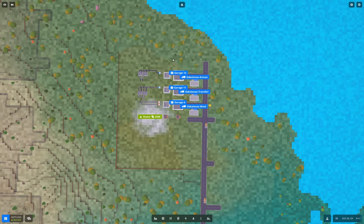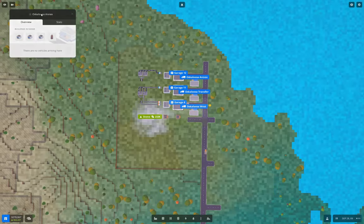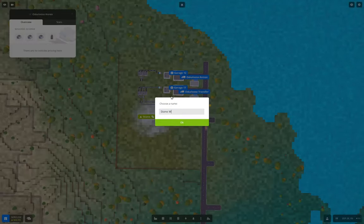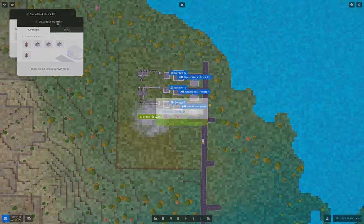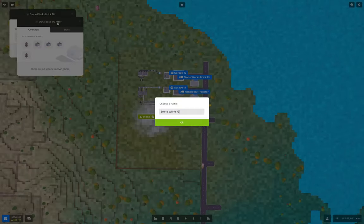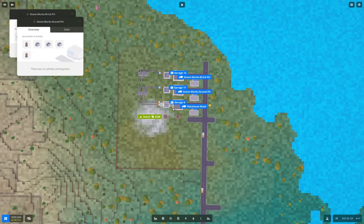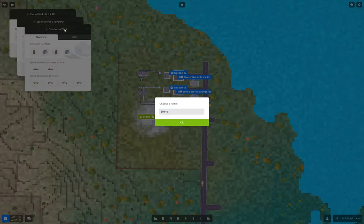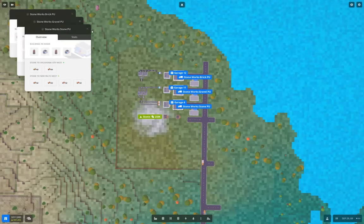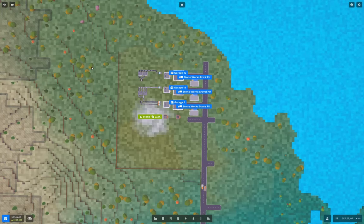I don't think we have any locations where stone bricks, stone, or gravel are needed yet. What I'm going to do is change this to Stone Works Brick Pickup, and this to Stone Works Gravel Pickup, and this one is going to be Stone Works Stone Pickup. That'll just keep things named slightly better.